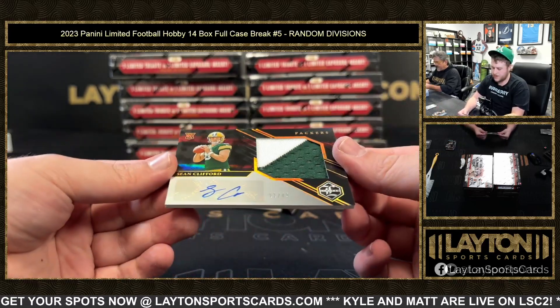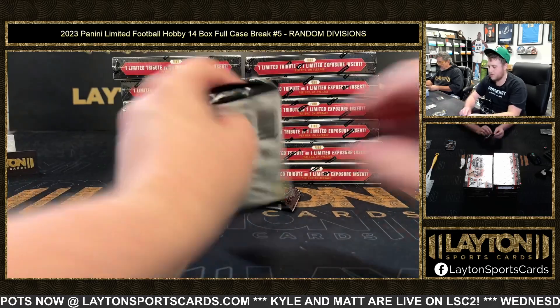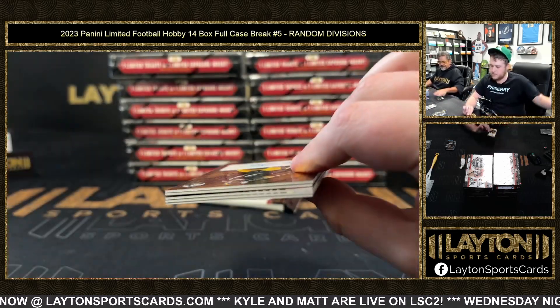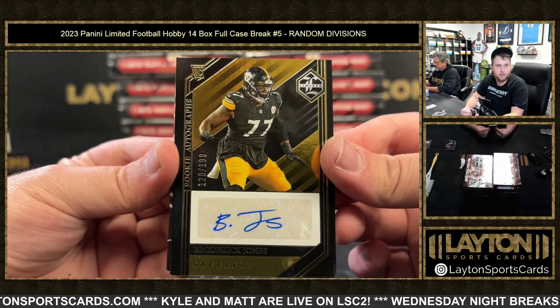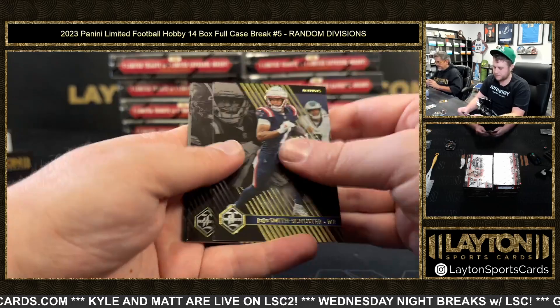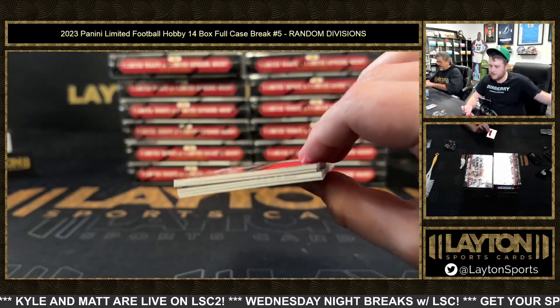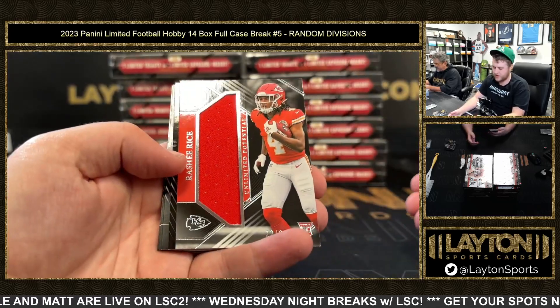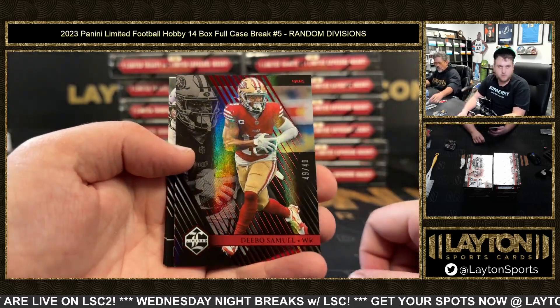Sean Clifford, nice one there — to 249, NFC North on the RPA. Broderick Jones to 199 AFC North rookie auto, their first-round pick. KP and base. Rasheed Rice rookie jersey to 99, AFC West. Debo to 49, NFC West.